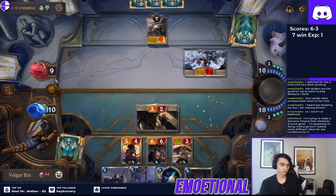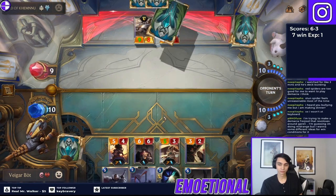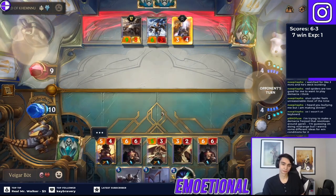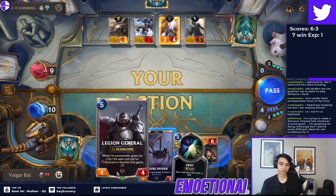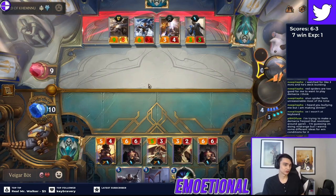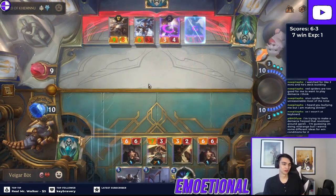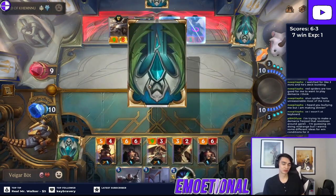Assuming you hit your opponent for 2 damage at any point — like with one free Blade Twirler attack — your Legion General can end the game in two hits. Then just go through the motions: start removing the board with your Yasuo-Minotaur Reckoner combo or Yasuo-Intimidating Roar. Once you clear your opponent's creatures, you start winning because all your creatures are going to be much bigger than most opponents' creatures toward the end of the game.